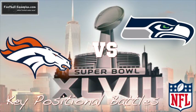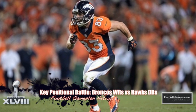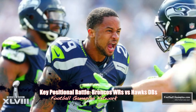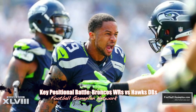Here are three key positional battles to watch. First, the Broncos receiving core versus the Seahawks secondary — this is strength versus strength. The Broncos possess one of the best receiving cores with Eric Decker, Demarius Thomas, Wes Welker, and tight end Julius Thomas, while the Hawks secondary is the league's best led by Richard Sherman. Their safeties can also match up in the slot and cover. The winner of this battle gives their team a leg up.